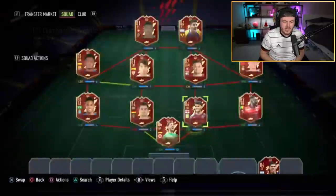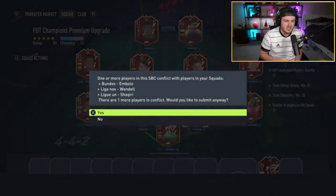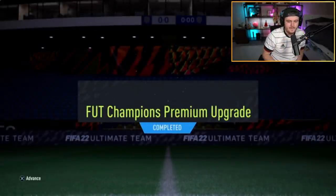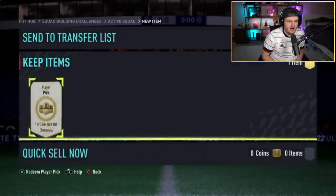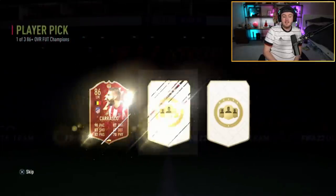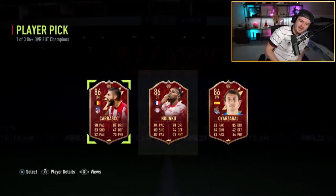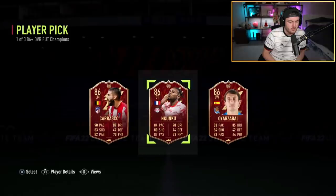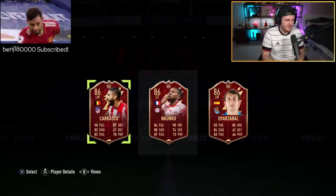We've got Matthew's player pick next. He said that he wants Kante — he is on the lookout for N'Golo Kante. I think you've got Carrasco, who's usable. N'Kunku, if you've not done the Rule Breakers or the Player of the Month, is also usable. Apart from that, not great at all, to be fair.